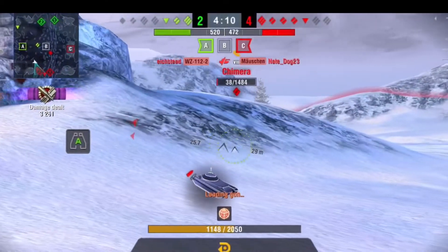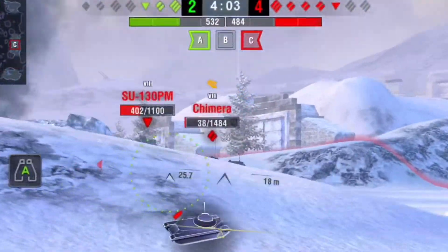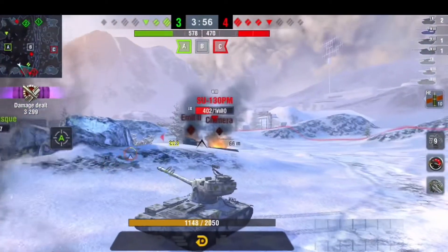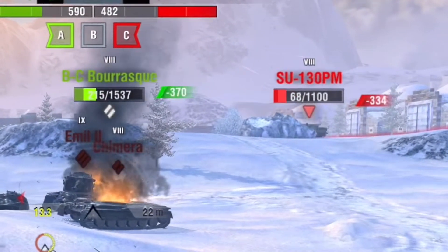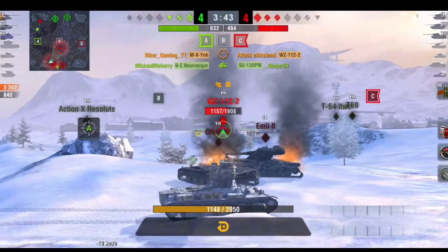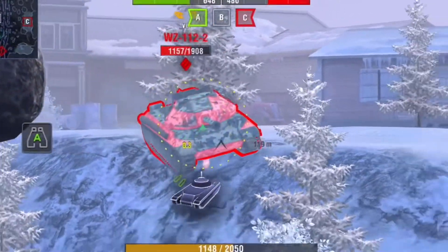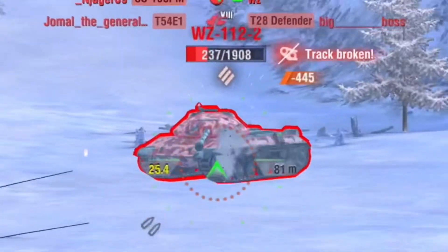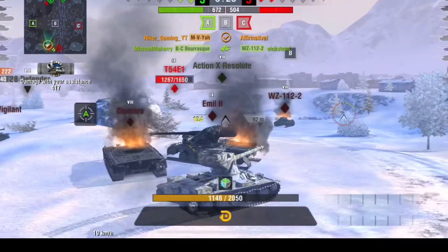I get one shot off before the WZ takes out our Maution, so I switch targets to the Chimera who is right here. He's a definite one-shot, so I switch to HE, splash him, and send him to the garage. I start backing up since I'm useless on this long reload. The SU tries to snap a shot but whiffs, and the BC rushes in to take out the SU-130 but takes a nasty hit in return. The WZ starts rushing us — I honestly don't know what he was thinking because he's just free kills and damage. I get both shots into the WZ, tracking him with the first and the second, and our BC takes him out sending him to the garage.